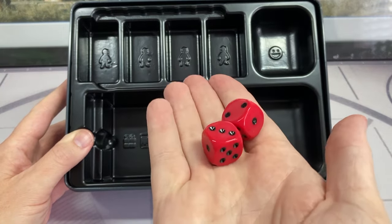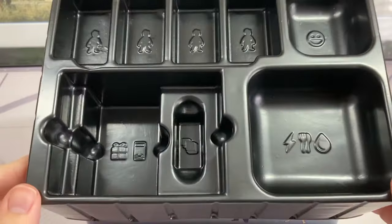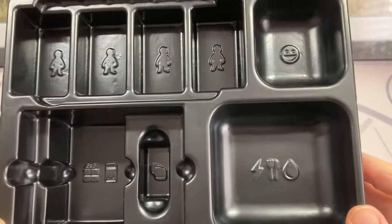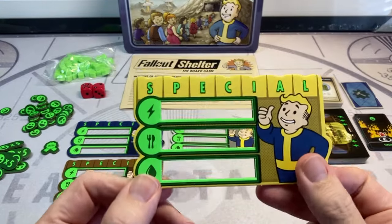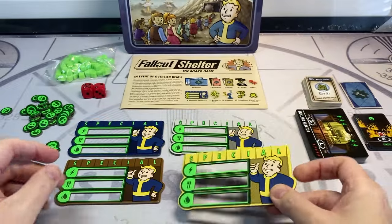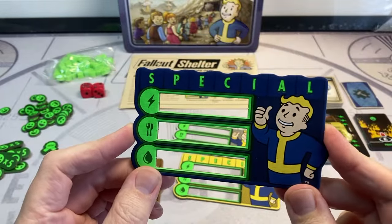This plastic inlet tray has been designed so that all of your components will fit back in the tin for tidy storage between games. Now let's take a closer look at all the components laid out and have a look at the quality as well. These player control panels are a nice thick card and should prove to be durable for long-term play.